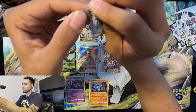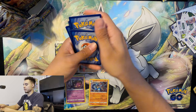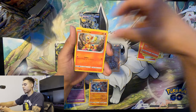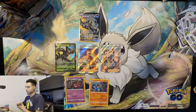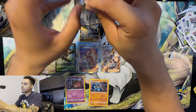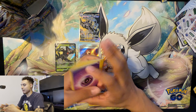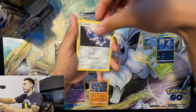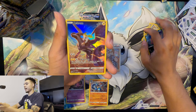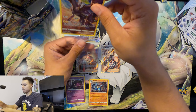Fighting energy, Klang, Torkoal, Double Turbo energy, Axew, Impidimp, Magmar, Riolu, Burmy, Gloria, and Luxray. Fire energy, Klang, Torkoal, Chimchar, Munchlax, Ball Guy, Snow Runt, Nosepass, Napoleon, and Wurmple. Psychic energy, Gloria, Staravia, Berry, Piplup, Turtwig, Sneasel, Klink — oh, Spiritomb, Zekrom full art trainer gallery! And Flygon! Wow, that Zekrom looks really nice — I like that Zekrom a lot, that one's a banger.